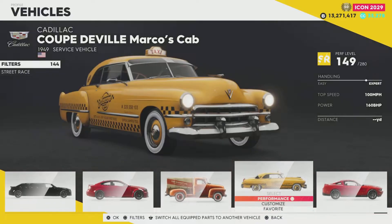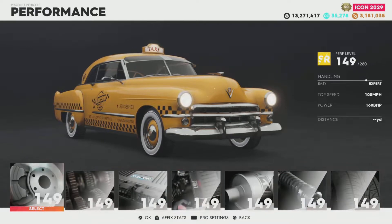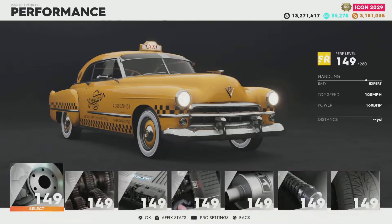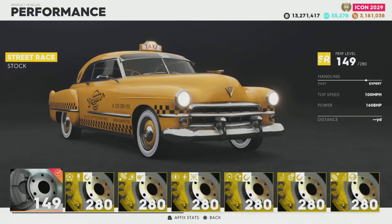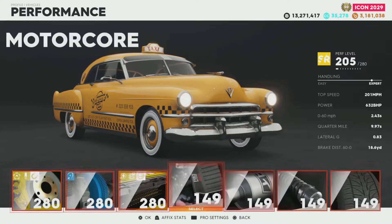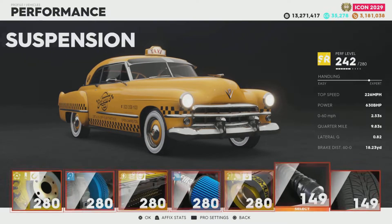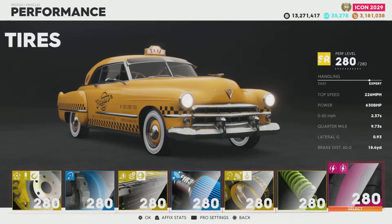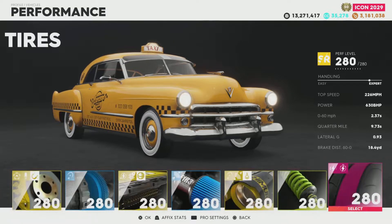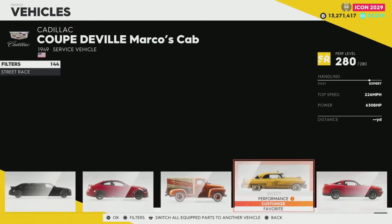To start off, the brake horsepower is 160. It does 100 miles per hour stock. We'll just slap all these parts on — doesn't matter what they are for now, because this isn't going to be a permanent build. And that brings us up to a brake horsepower of 630 and a top speed of 226, like most of the other street cars we have.